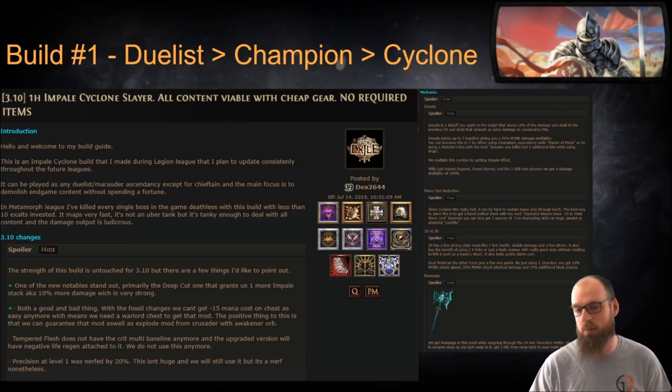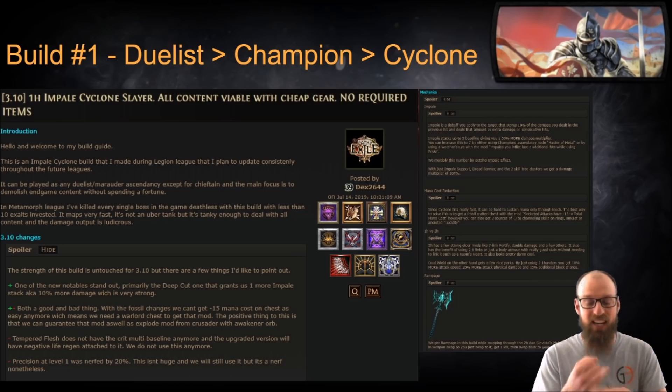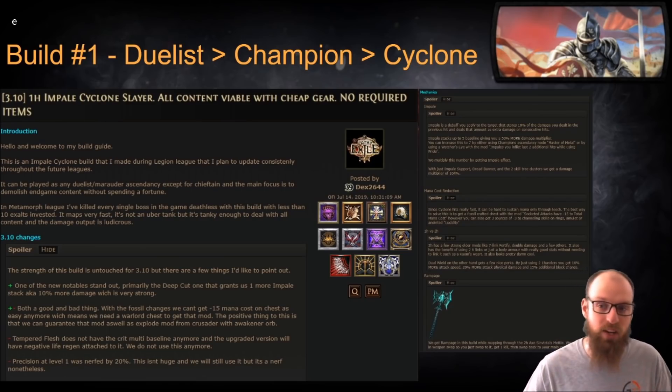Dex took the game relatively seriously during Metamorph League as he had 39 challenges completed. One of the excellent aspects about this particular build is that it's updated, it has no required uniques, and it walks through each of the various mechanics available to this build that make it so very solid. In addition to combining some of the most OP mechanics available in Path of Exile presently, Dex has put together a build that can go either Slayer or Champion.